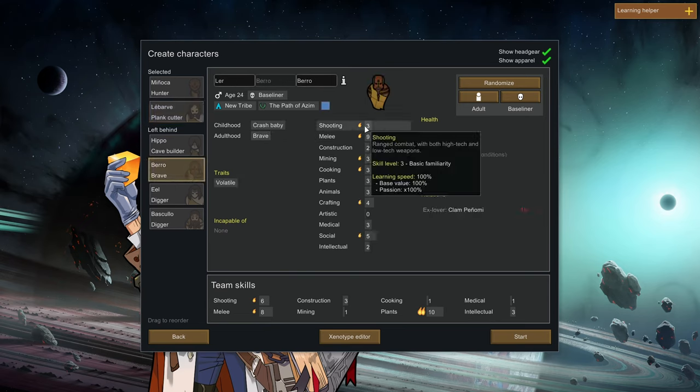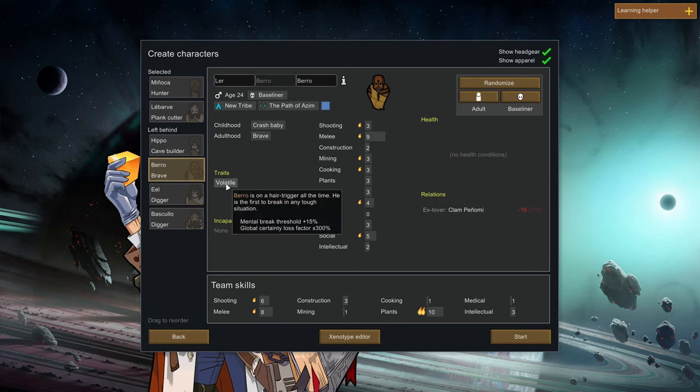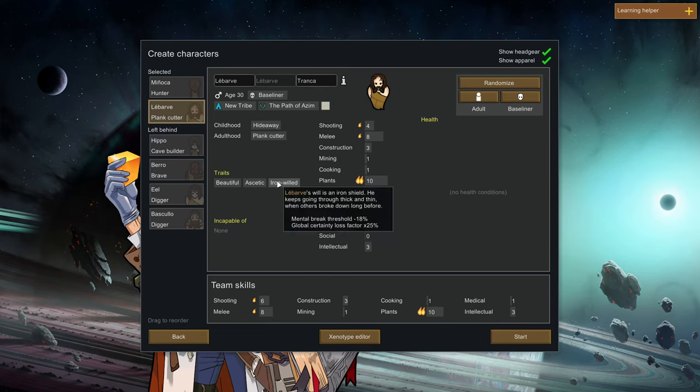We also have Barrow. Barrow has a lot of passion - shooting, melee, mining, cooking, crafting, and social - and actually has decent skills. The only issue is that he is Volatile: Mental Break Threshold plus 15%, Global Certainty Loss Factor 300%, so he'll be having a lot of mental breaks. He might be the better option though because he has more rounded out skills. His only issue is volatility. We're going to pick him.